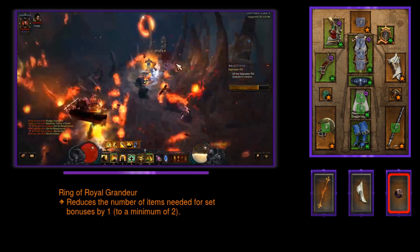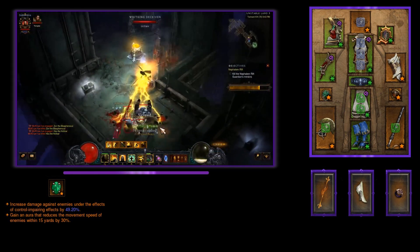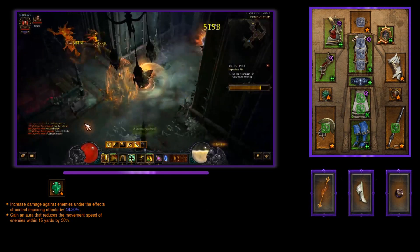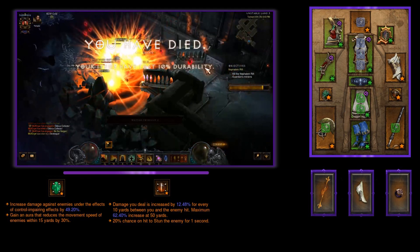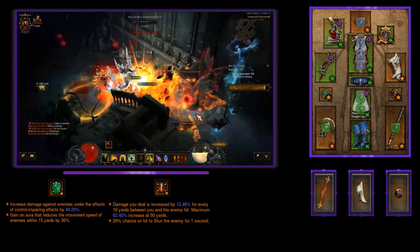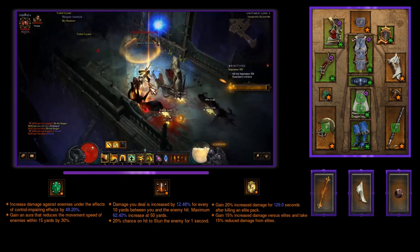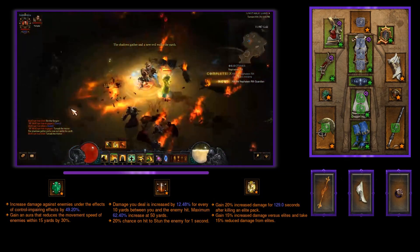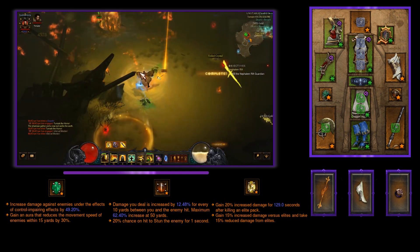For gems I am running Bane of the Trapped, which increases your damage against enemies under control-impairing effects — and at rank 25 it becomes a control-impairing effect itself, boosting your damage substantially. I can also run Zei's Stone of Vengeance, which you could not do with the previous Sage's speed farming Wave of Light build, because now you can cast Wave of Light at distance, dealing more damage the further you are from enemies. The third gem is up to you — Boon of the Hoarder for gold, Bane of the Powerful for elite damage and damage reduction, Gogok of Swiftness for cooldown reduction and attack speed, or something else.